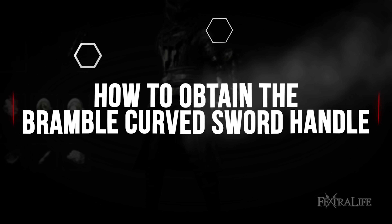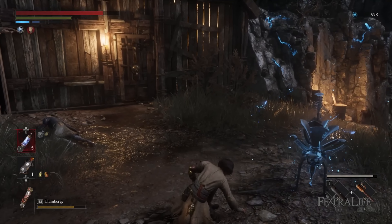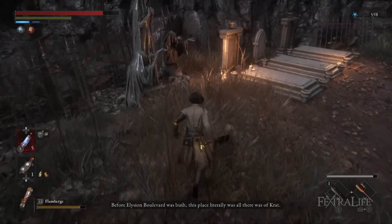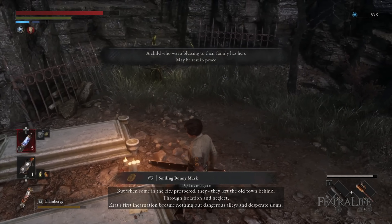You can also get the Bramble Curved Sword Handle in the same area in the Malum District. However, if you have not defeated the area boss before this, you must go to the Path of the Pilgrim stargazer first in order to acquire the Smiling Bunny Mark. From behind the Path of the Pilgrim stargazer there will be a few graves and a statue — investigate the second grave to acquire the Smiling Bunny Mark.